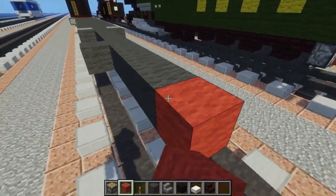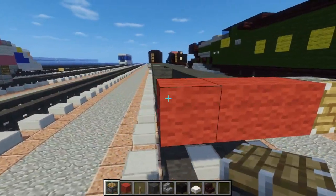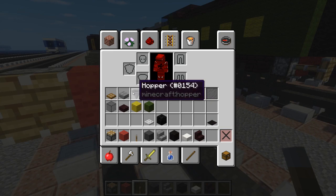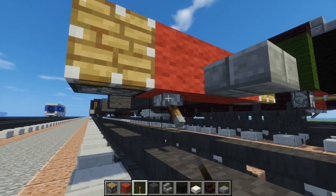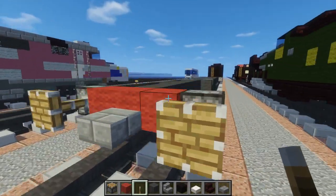Then we're going to add red wool to the back and add the rear buffers. I'll just put a regular coupling and let's add some levers under here so that we can drag it out again.